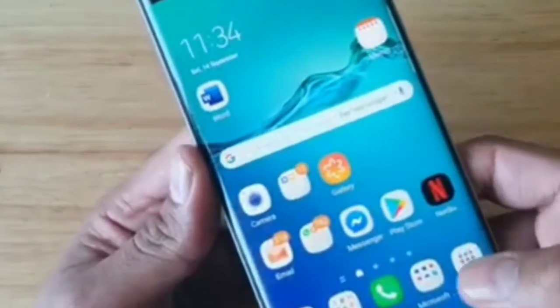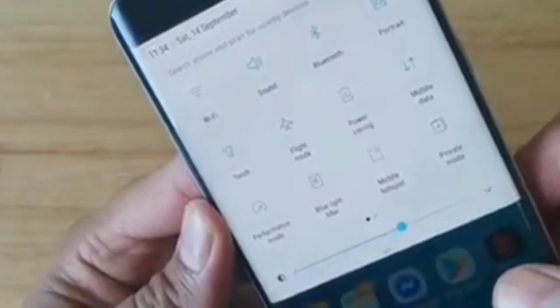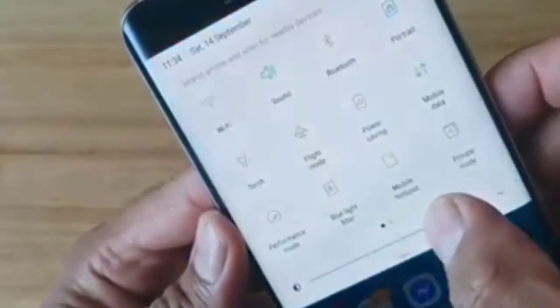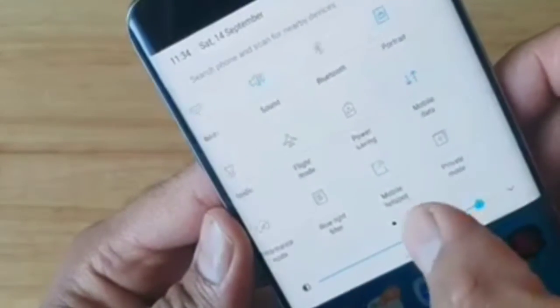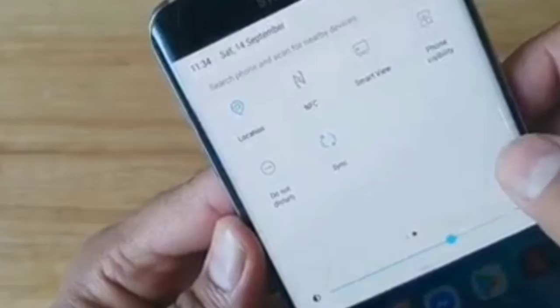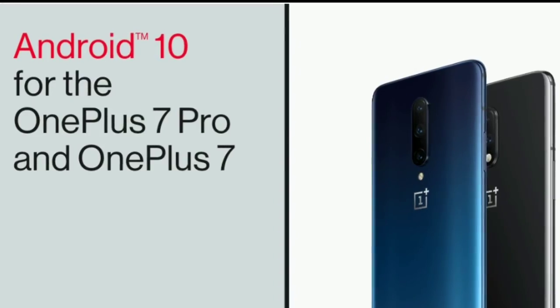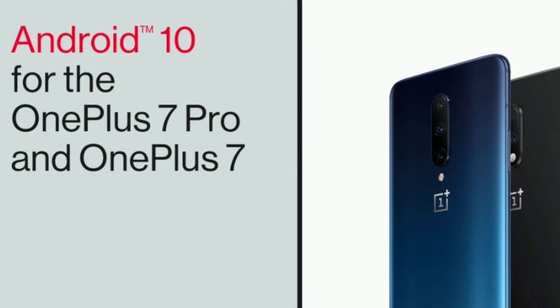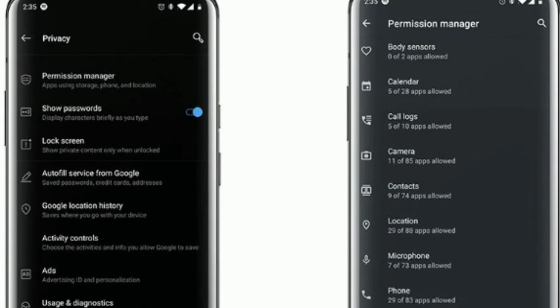OnePlus released the first Android 10-based OxygenOS open beta for the OnePlus 7 and OnePlus 7 Pro earlier this month. A few days ago, the company followed up with another beta build to squash some bugs, and now OnePlus has finally started rolling out the stable build of Android 10 for the OnePlus 7 and 7 Pro. With Android 10, OnePlus moves the OxygenOS variant number to 10.